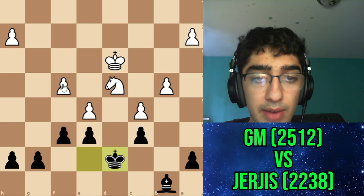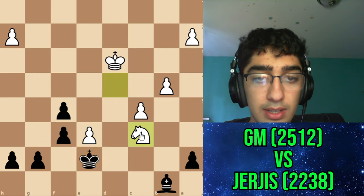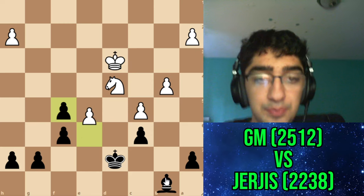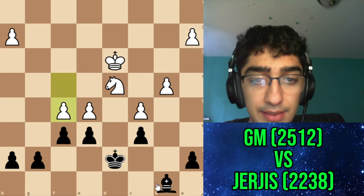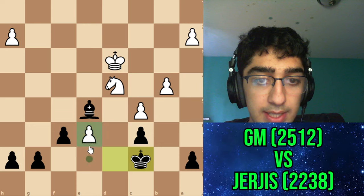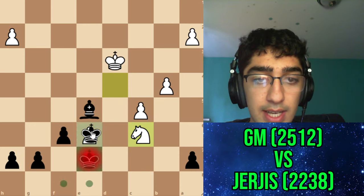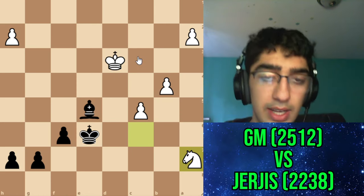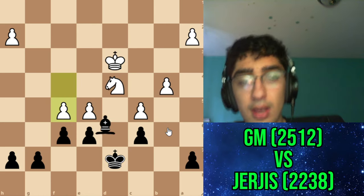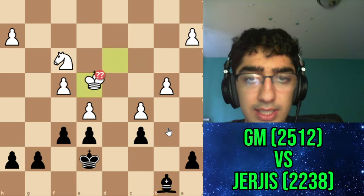After Bd8, Nd4, Kd7 — he has f5. If I take he has the fork, and if I go King e8 he still wins. So I have to take, then he goes here, and if I go Kc7 he gains a full tempo. So I have to go Ke7, he takes, and takes this pawn. His pawns are further pushed up the board and I should be losing. But he missed that — admittedly we both had one minute on the clock and it's not easy to see.